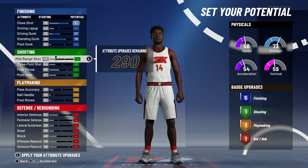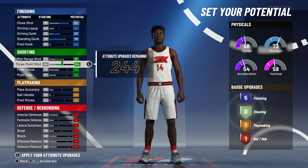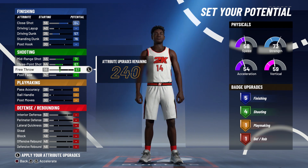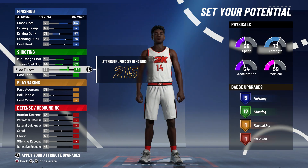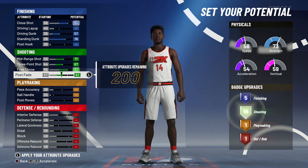For shooting stats, you're going to max out mid-range to 71, three-point shot to 67, free throw all the way up to an 82 — max that out as well — and post fade you're going to stop at a 77, not fully maxed.